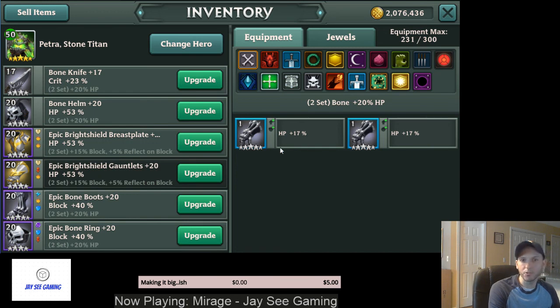For gloves, you have three choices: HP, crit percent, or power. Bombers want power. Tanks want HP. For heroes you want to deal damage with, you can go crit percent if your crit rate is already high. If your crit rate isn't high, just put power on them — there's no point using crit percent if you're not critting reliably.